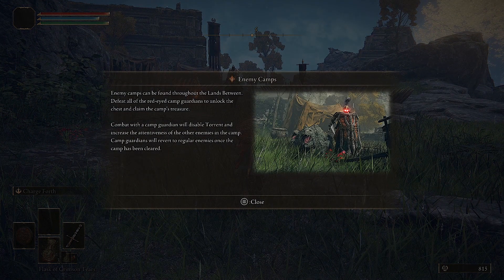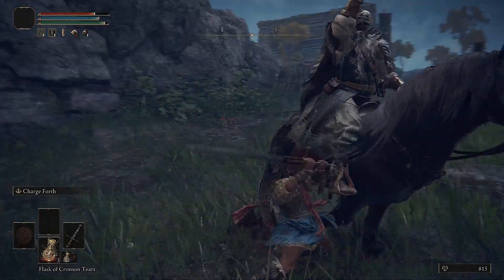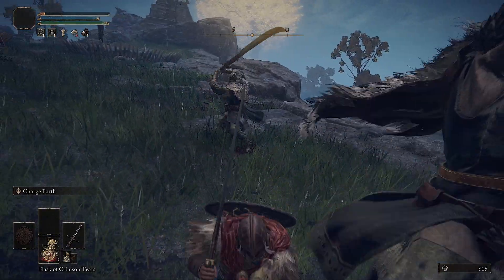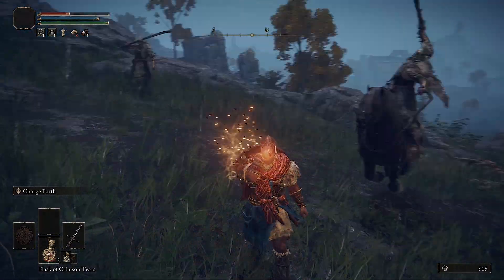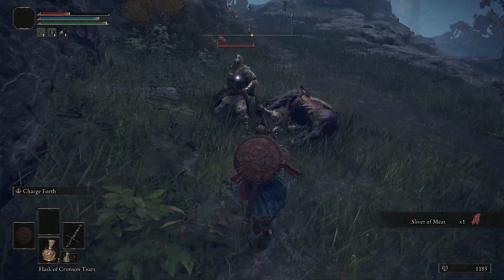The game explains it: enemy camps can be found throughout the Lands Between. Defeat all the red-eyed camp guardians to unlock the chest and claim the camp's treasure. Combat with a camp guardian will disable Torrent and increase the attentiveness of the other enemies in the camp. Camp guardians will revert to regular enemies once the camp has been cleared. There is a red-eyed phantom that's way harder to kill — mostly I just mean more health and more defenses.